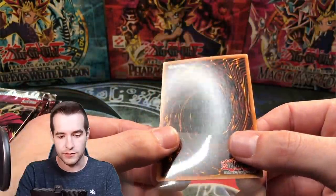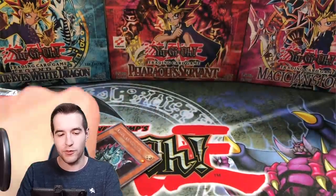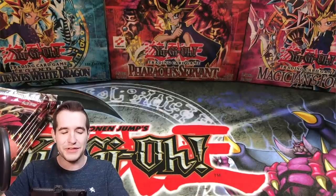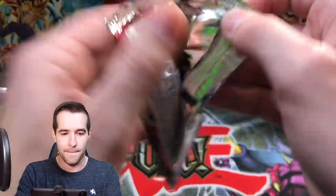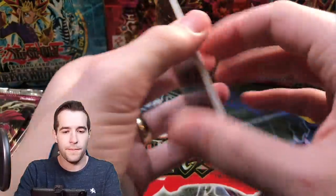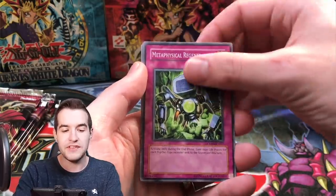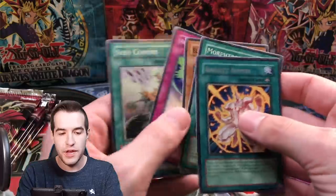Super Rare — let's check out the back, it looks pretty nice. I'm a little paranoid every time I pull repeat foils — I just want to make sure all the foils are in good condition. Trap Reactor Wi-Fi, Ebon Arrow, Flip Flop Frog, Metaphysical Regeneration, Assault Armor, and Blackwing Bore of the Spear.